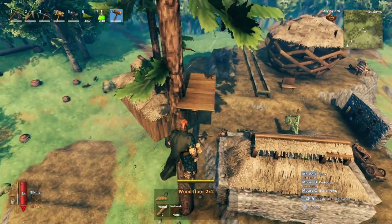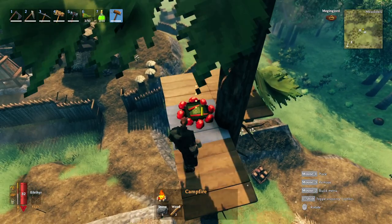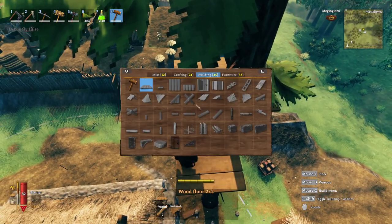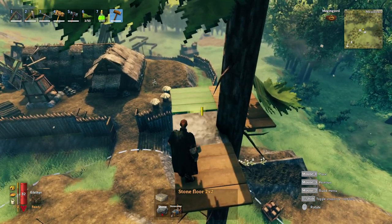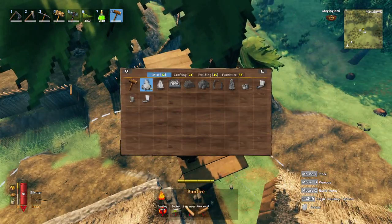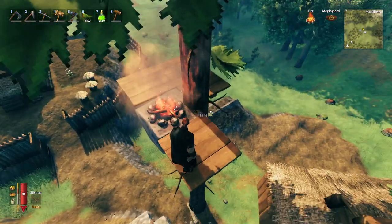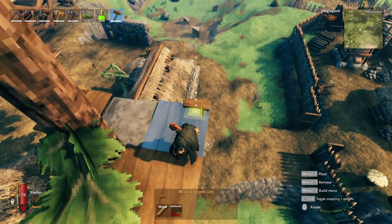This is super handy when you want to get fire up in a tree. If you're building a wood tree house and have your floor pieces snapped, you can't place fire directly on the wood pieces. Delete that piece, grab one of the stone foundations, snap it right in, and then you can place a fire - that allows you to easily get fire up inside your tree house.